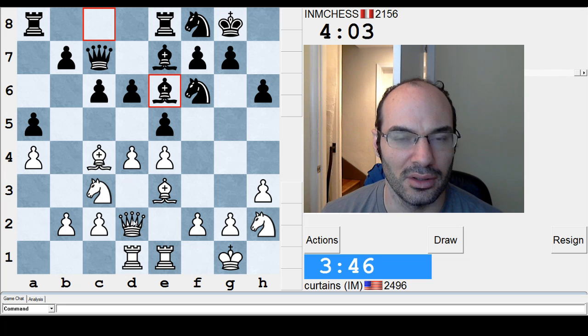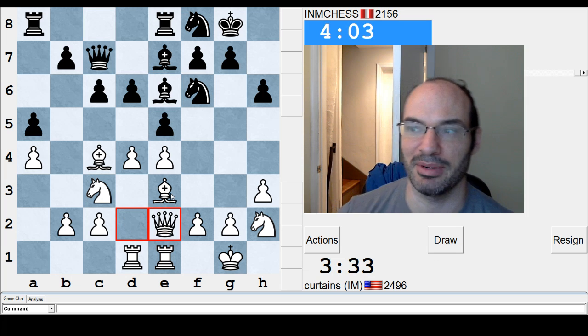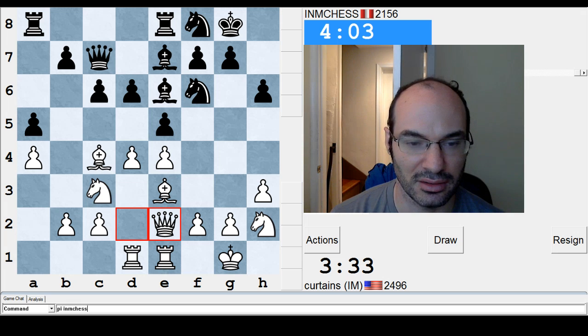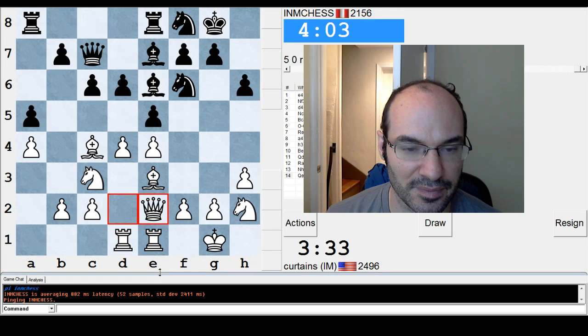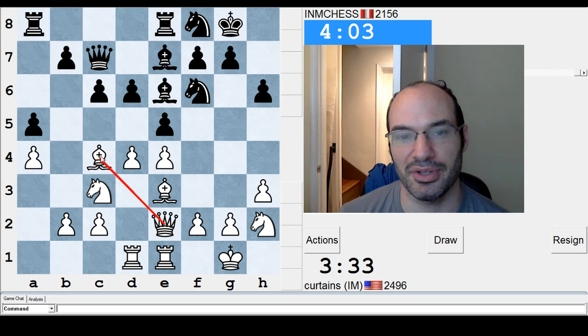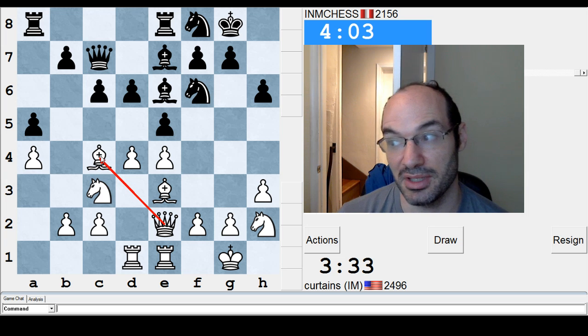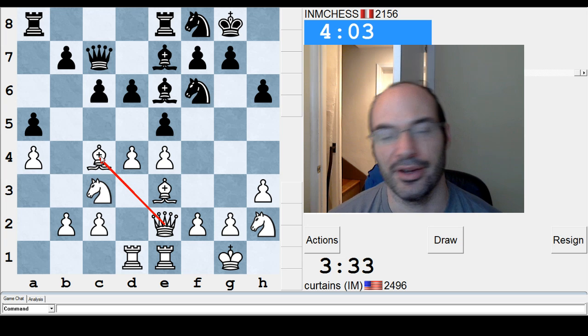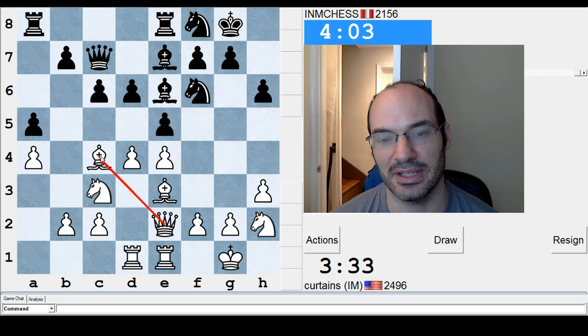Queen E2? Blech. I don't want to take, because it just gives him a free development. But bishop D3 looks really clunky. F1 takes the square away from the knight. I'm gonna do this. Nothing's clunky about my position. When you capture on E6 in a situation like that, his knight from F8 just comes to E6 in one shot and helps him develop his pieces. So I didn't really want to do that. Bishop F1 takes away the F1 square from the knight, which I kind of want to maneuver to G3, because the F5 square is a bit weak.